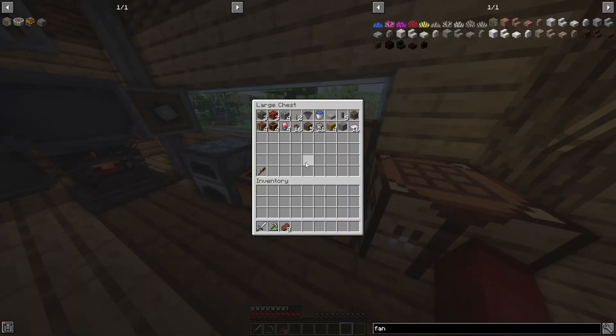In this chest is everything you'll need for this episode. You should already have the wrench from the last episode. We also have four blocks of cobblestone and a slab — these can be any type of block or slab, they're just for building purposes.